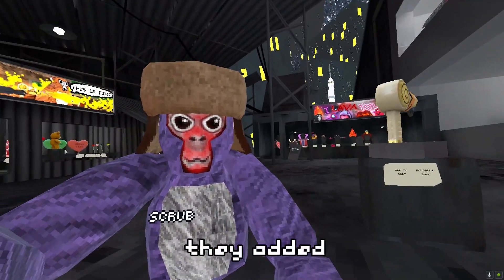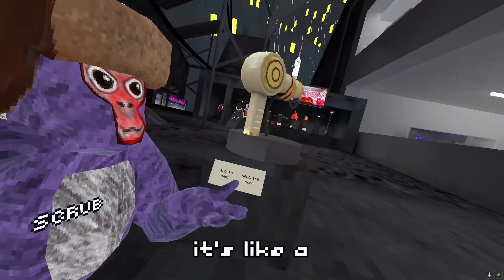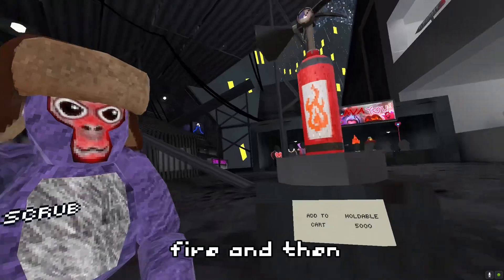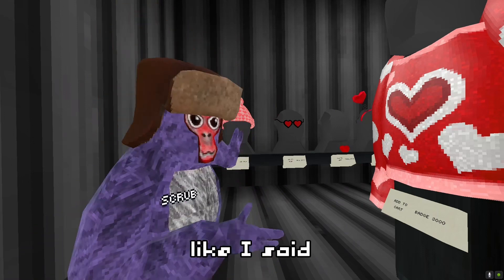So in Citi, they added a little fire — I don't know what to call it. It's like a hair blower, but it's like fire. And then a fire extinguisher. They brought back the old Valentine's cosmetics, like I said in my old video.